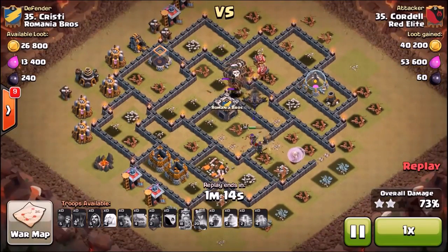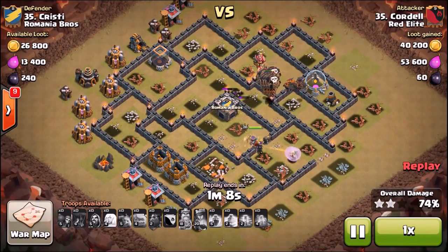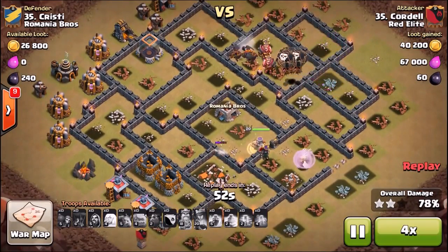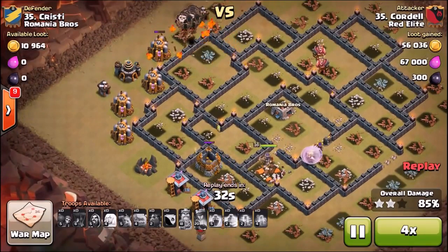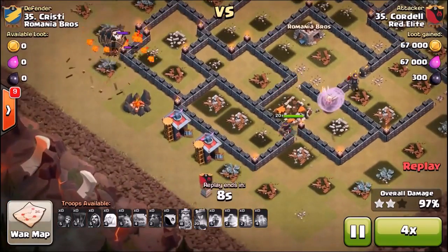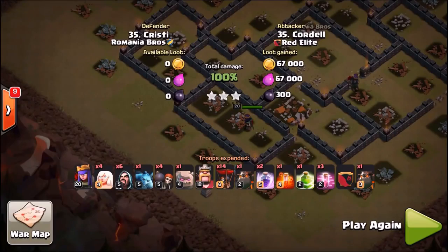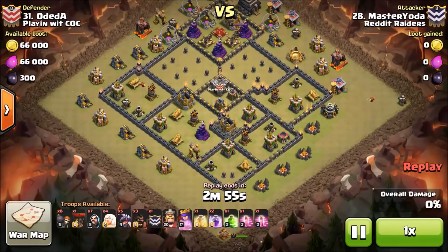A lot of people ask: when do you know to split your heroes? It's a pretty simple answer — you look at the base beforehand and think to yourself, is there any viable way where I can take down two air defenses with my kill squad? If there's not, then you might have to consider splitting your heroes. Why would you want to attack a base like this with GoLaLoon versus GoHo? Well, this was a fresh hit, and there was a lot of open areas in the interior — very hard to trigger with a traditional GoHo army. So Cordell opted to use the GoLaLoon, splitting the heroes. Very nice attack by Cordell there.